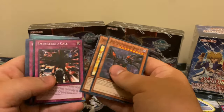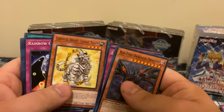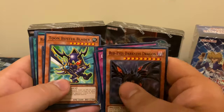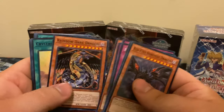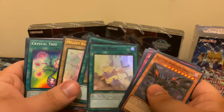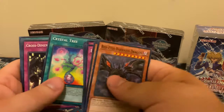Another Crystal Beast — there's a lot of cool archetypes that you can get in here. If you're not trying to spend that hard-earned money, Crystal Bond, Rainbow Bridge, and another Rabbi. Not too great of packs, but it's all right.